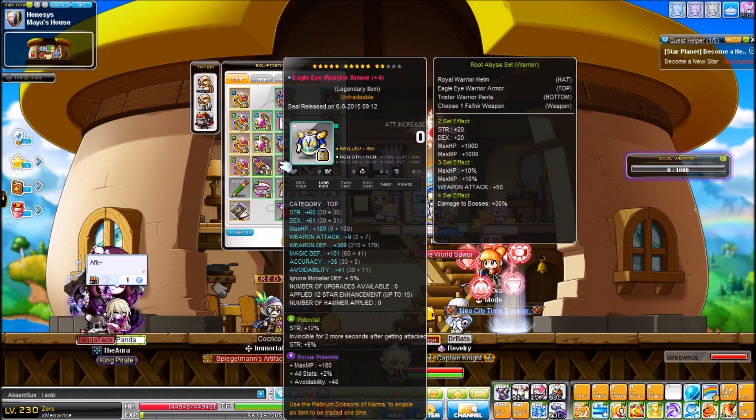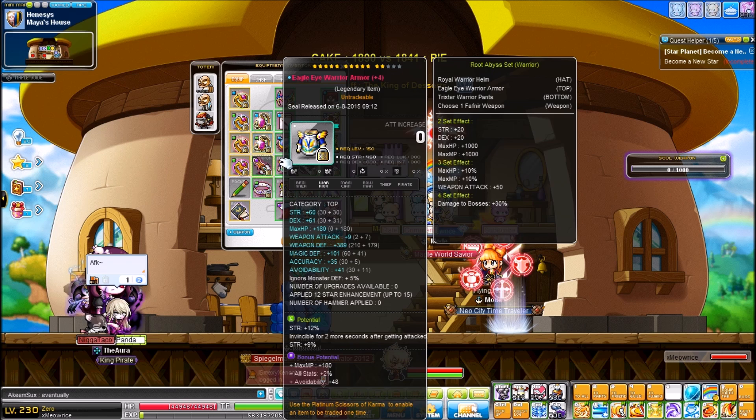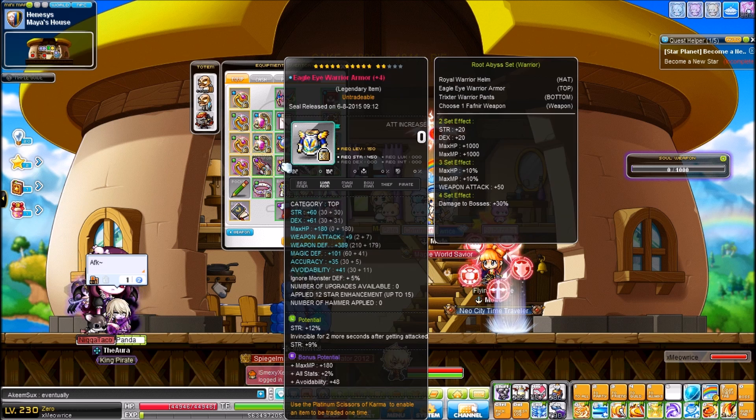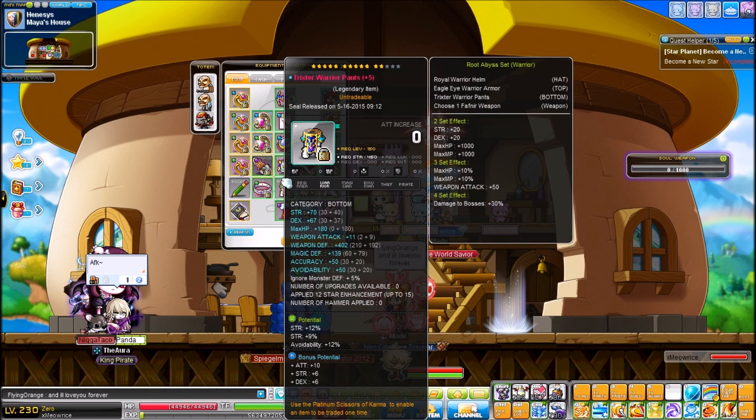My CRA top is 21%, with 'invisible for two more seconds after being attacked' as the line — which is actually really good. At first I thought it was stupid but I'm getting used to it. I cubed this while in the Skype call with Dennis and Dream. I bought the top, hat, and pants together for one price and got a pretty good deal.